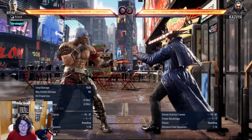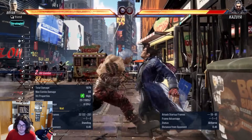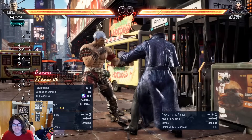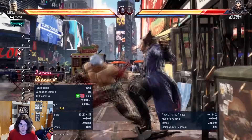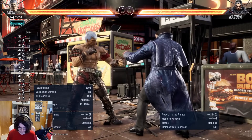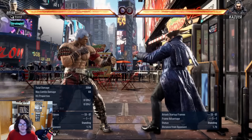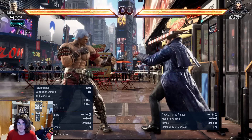The wall combo that I'm referring to that we should all start doing is back+2, 1, forward 1+2. As you can see, it doesn't look too impressive — it actually does less damage than the wall combo we're pretty much all doing right now, one point less damage. But the reason this wall combo is really good and I'm using it over the 1+2, up+forward 2 is because of the oki that it gives.